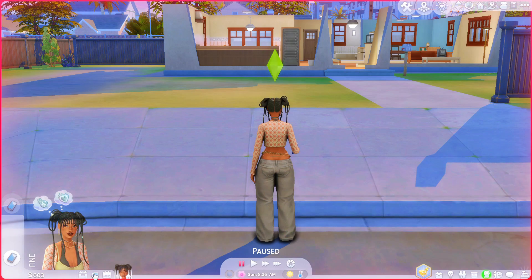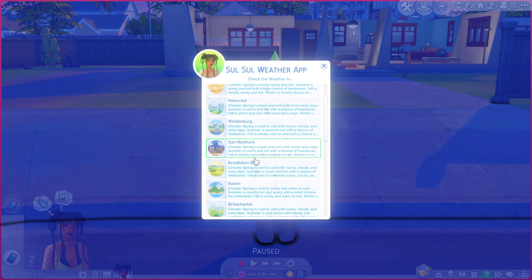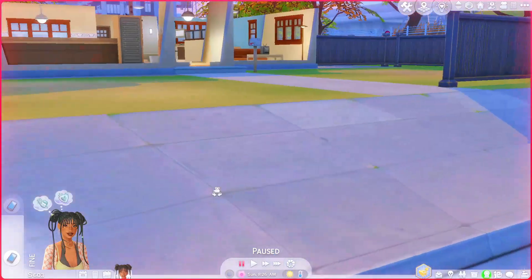The next mod is the weather app. Sometimes I get annoyed when my Sim wants to go hang out with another Sim, so I travel to another world, and then lo and behold, I get there and there's like a blizzard and it's an outdoor venue, so everything sucks. With the Sul Sul Weather App, you click on it, click Sul Sul Weather App, and you can check the weather. Say I want to see what's up in Sannmyshuno — it says current weather: cloudy, temperature: cold. So I know it's not blizzarding out, so my Sim should be fine.